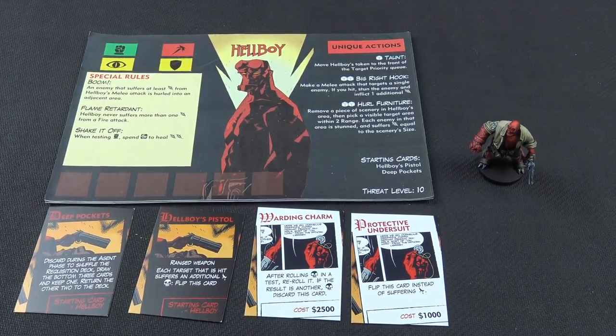Flame Retardant - I don't think we've got much fire in this game so I'm not too worried about that. And Shake It Off, which is very useful: when I'm making a melee attack, if I roll the BPRD symbol, I get to recover two wounds. Unique Actions: Taunt - basically come at me bro. Big Right Hook - which I imagine I'm going to be getting a lot of use of. We played a demo game before we sat down to record this and I love Big Right Hook.